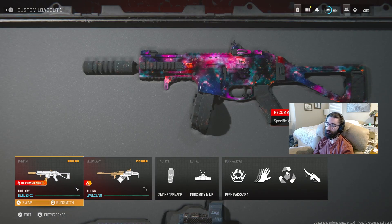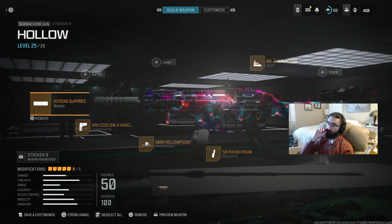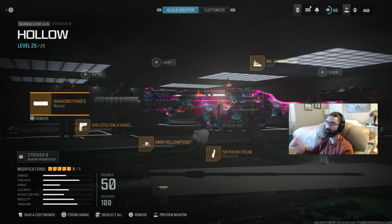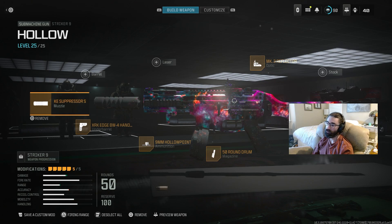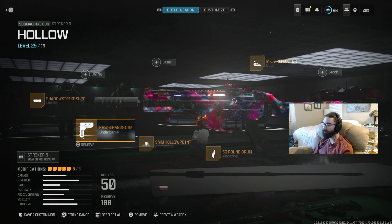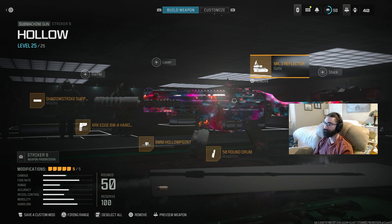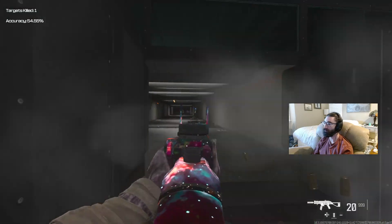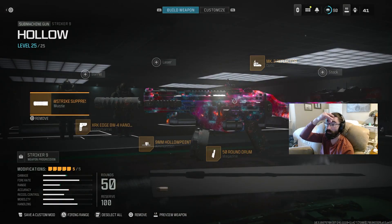Now I want to show you guys my favorite loadout — the Giga Chad loadie. The Striker 9 just feels so cracked in my hands. The movement hits that sweet spot of a fast fire rate but not so fast I'm chewing through a mag or making recoil hard to control, and not so slow that if I miss a shot I can't get a decent TTK. We're proccing those hollow points. It has decent damage ranges, a competitive TTK, and a strafing feel that's really cracked out. It's just a smooth gun. I love it. This is my baby — we love the Striker 9.